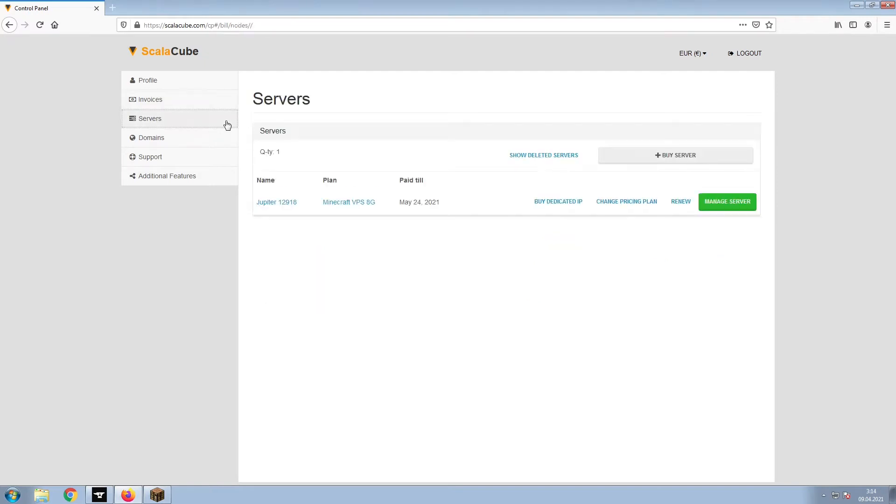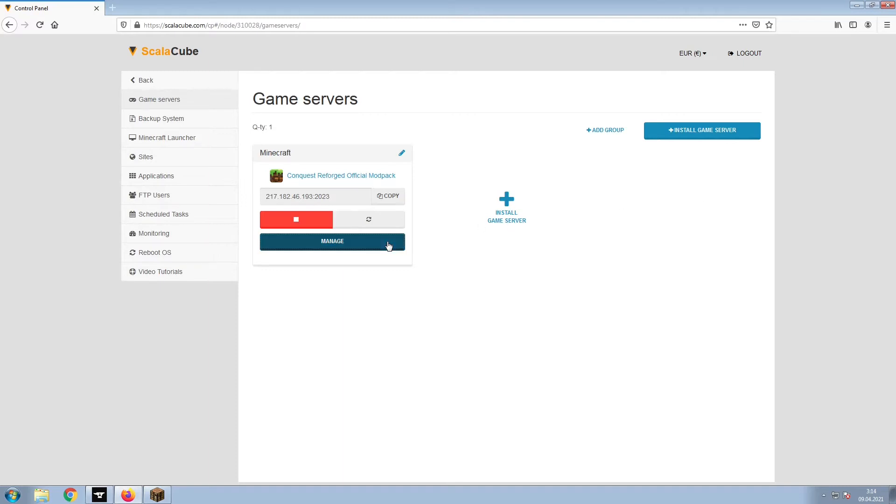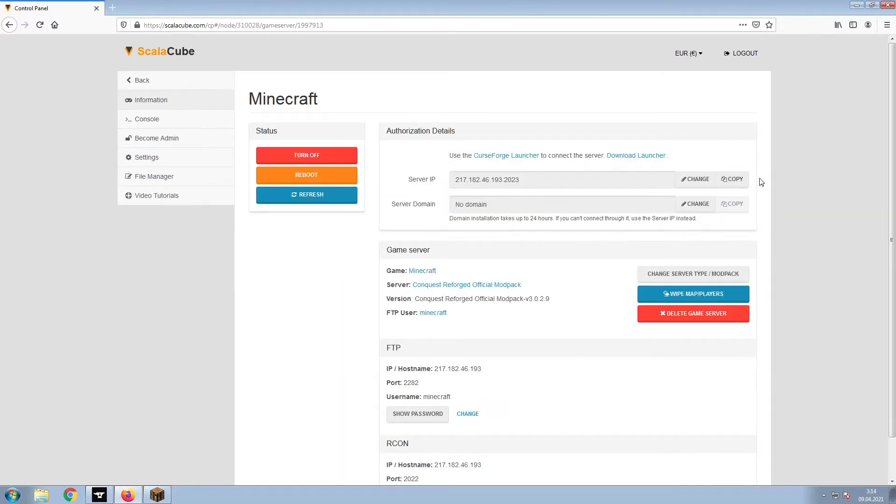Once this is done, go to Servers and click on Manage Server. Click on Manage again. Install the required client as shown here and launch it. Copy your IP address, start up your client, and connect to it using the copied IP address.